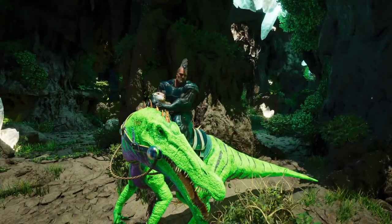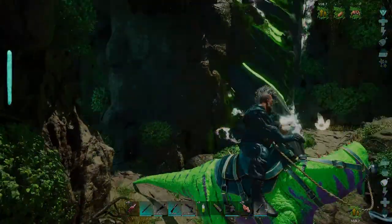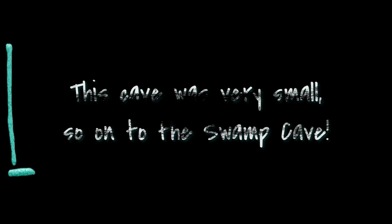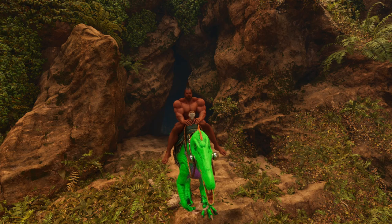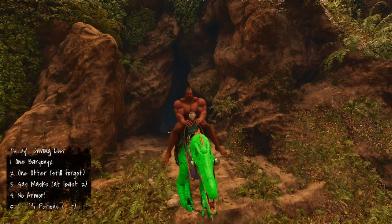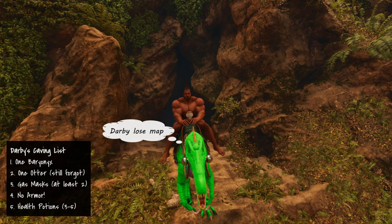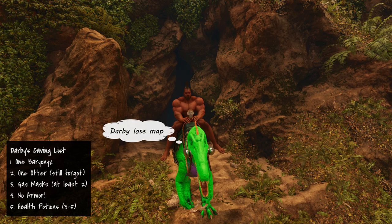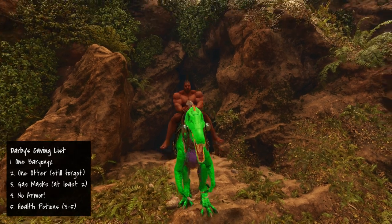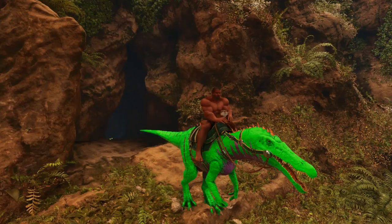Artifact of the Clever! I don't feel clever, but there we go — that is another artifact in the bag. Good job everybody. Let's go check out the rest of the cave. We've made it over to the swamp cave and this ought to be interesting. It's a very difficult cave and it wasn't very easy to find — it's not in the same place as ASE. We are at 64.8, 35.1.